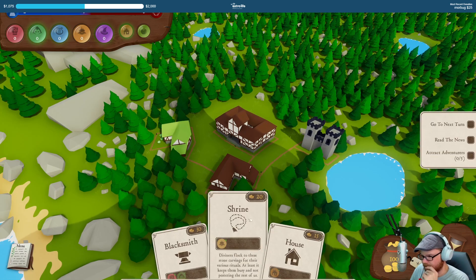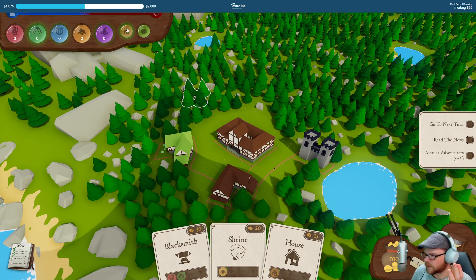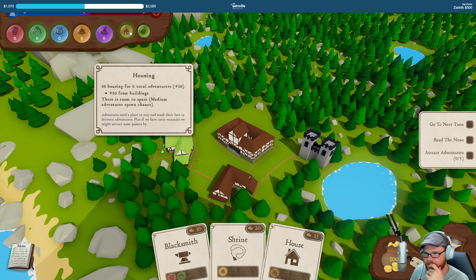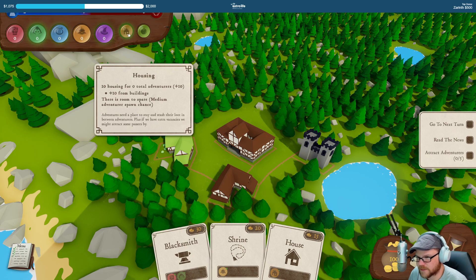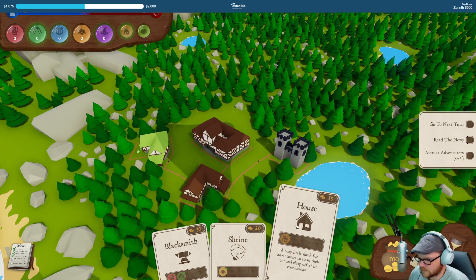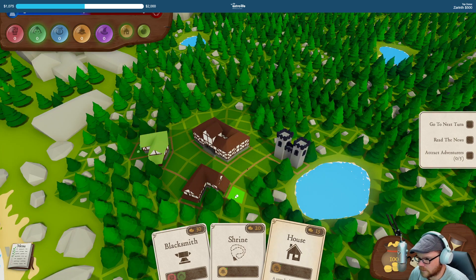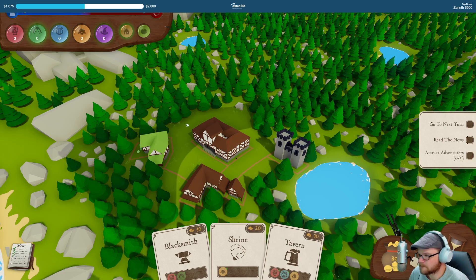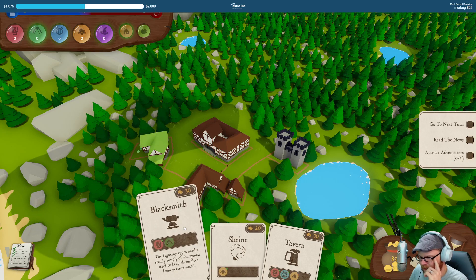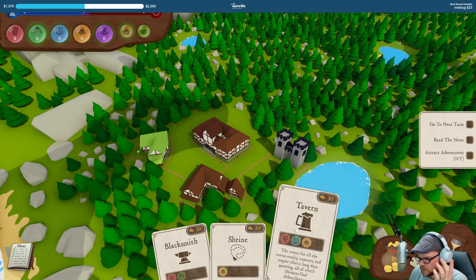Let's try some adventurers now. I don't have room for anyone though, right? I need housing space. I guess I have ten housing space — ten housing for zero total adventurers. Alright, we'll pull it out — put a little house there. So I'm at fifteen now. Let's bring in a tavern.